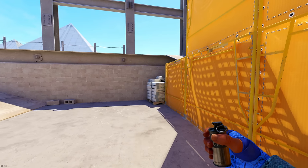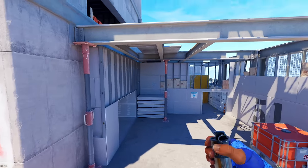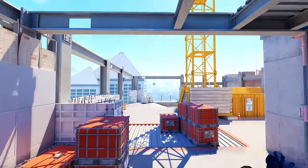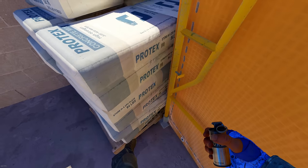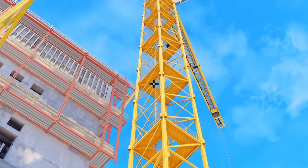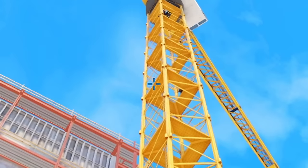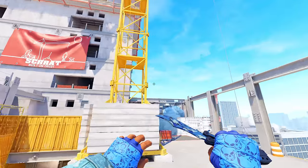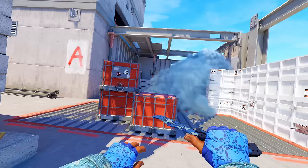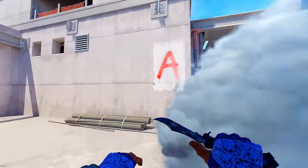Two of my absolute favorite smokes land on top of these two boxes to completely eliminate both the boost angle and Heaven. They're very easy to throw. Go into this corner first and do a simple left-click throw at this little gap in the platform. Then go into the opposite corner and aim up the left side of the platform. One smoke lands on top of Headshot and the other on top of the default boxes, completely eliminating that boost angle and Heaven so you don't have to worry about either position as you push up onto site.